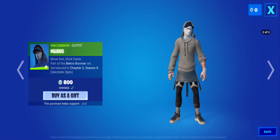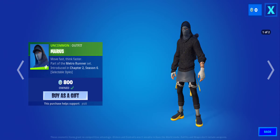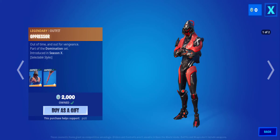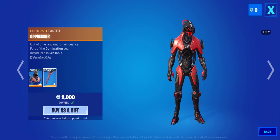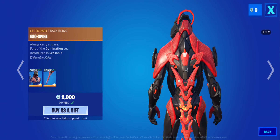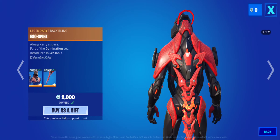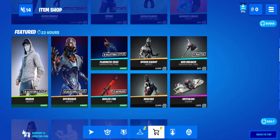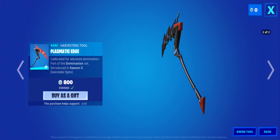All right, so let's see what's next. We have the Maria skin — this comes with two edit styles. We have the Oppressor — two edit styles, red and blue. I like this skin. Same with the backbling, the Exo Spine, red and blue.